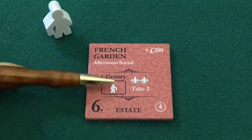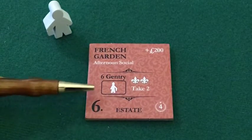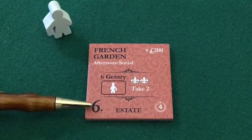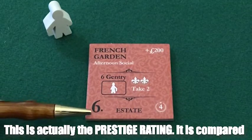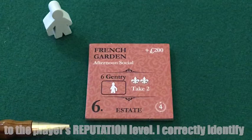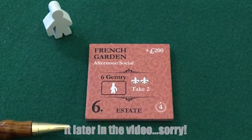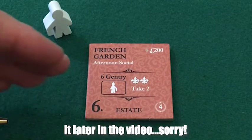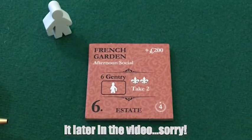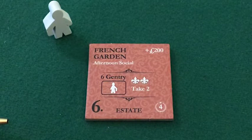Those are the requirements for this activity in that location. An additional requirement is the reputation level required by the family to host this — a six, which represents a high level of reputation needed to pull off a pretty elaborate social event in the French garden, which is an expensive renovation project.